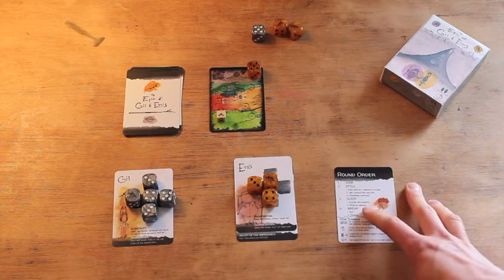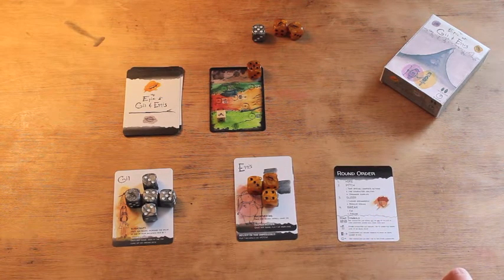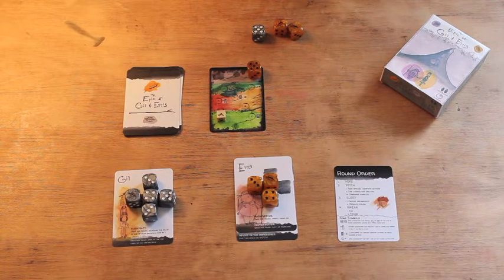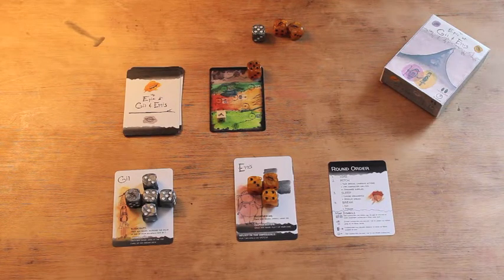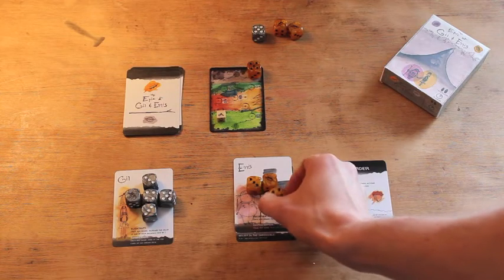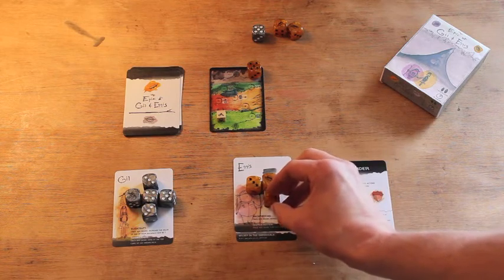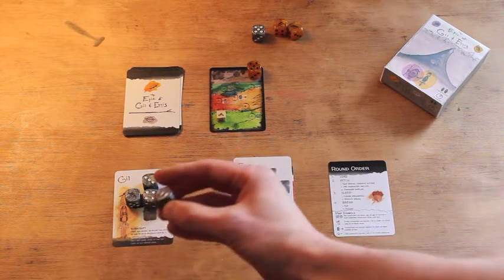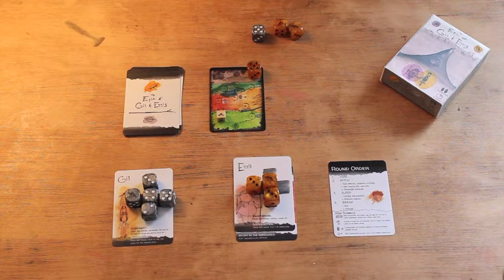We're done with the resolve dream step and move on to phase four — the last phase of each round — which is break. This is where we pack things up, eat for the morning, and gather any supplies before hitting the trail. The first step of the break phase is to eat, and you eat from your pocket — this is where we keep our food. Eating means lowering the value of the pocket die by one. Both characters have to eat each round.